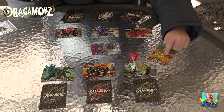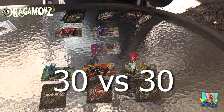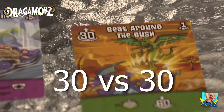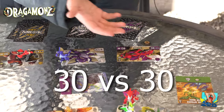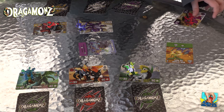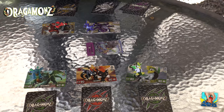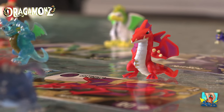Hva er mest? 30 mot 30 - uavgjort. Men se her - jeg hadde det tegnet der, og han hadde også det tegnet der. Og da betyr det 60 mot 90. Tap det jeg. Da går den ut av runden, og han må ta ved kortet sitt. Du får aldri det kortet igjen før neste gang du spiller.